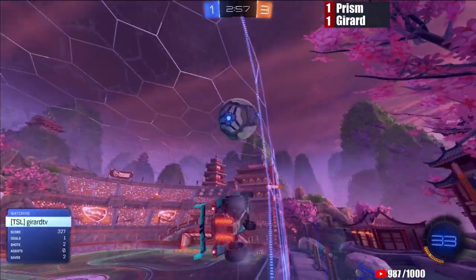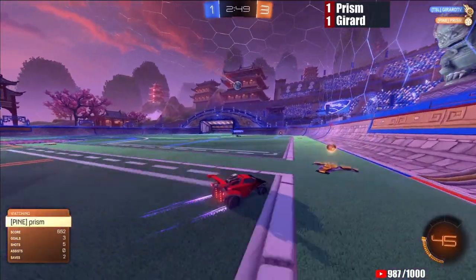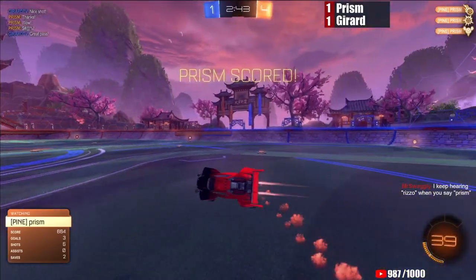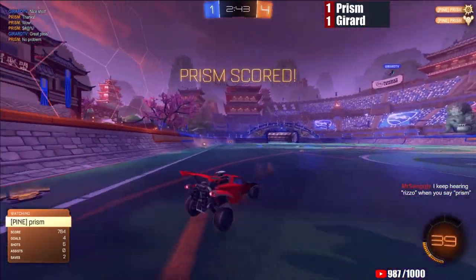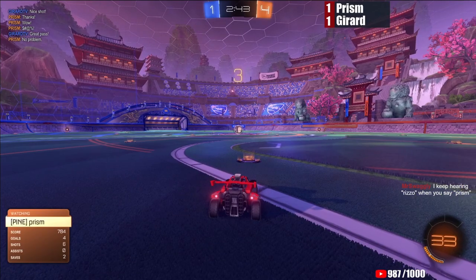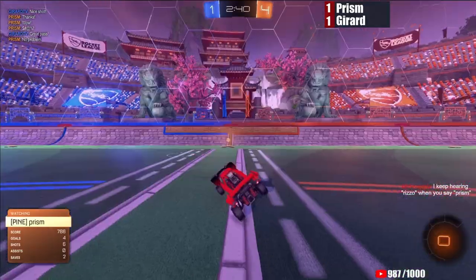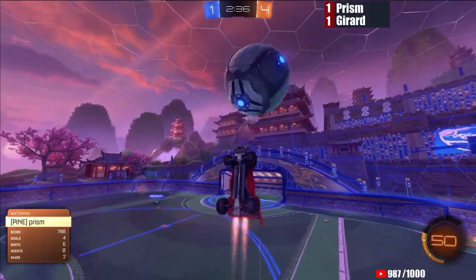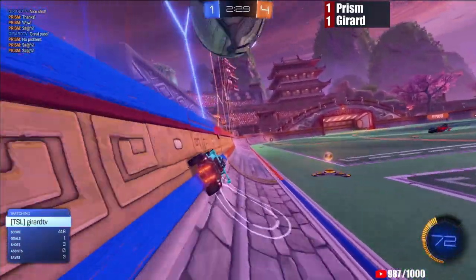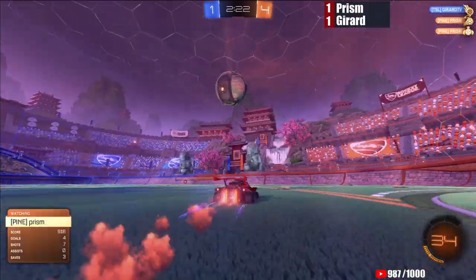Gerard's wave dash touch passes the ball to Prism, Prism passes it back to Gerard in the corner, and Gerard back to Prism — a pass back and forth between these guys, as both of them booming the ball just a little bit too much. Gerard had big eyes on that clear — he was really going to need to absolutely bang that if he wanted to get it past Prism. But he just gave it a nice regular touch, which is a perfect pass for Prism. A flip reset for Prism that he didn't know about — surely he would have tried to use it. Gerard a low scoring affair this time — only one goal in the first half of this game.